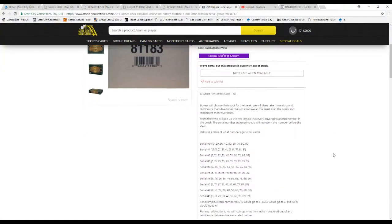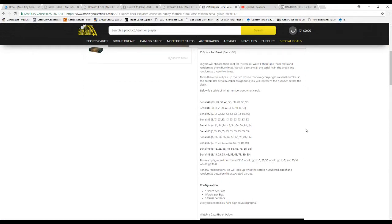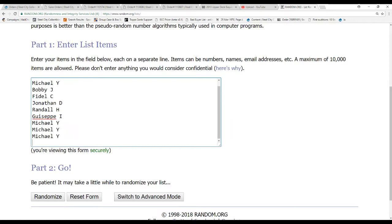I'm going to go over the rules real quick. 10 spots in the break, we're going to take all the names and the numbers 0 through 9, randomize them 5 times each. We'll pair up the two lists against the number of the break. The number assigned to you is the number before the slash. So card 5/10 will go to 5, 23 goes to 50, 3 and 10, 10 to 0. Redemptions are expired but we will still randomize between the associated parties so that they go to the right person.